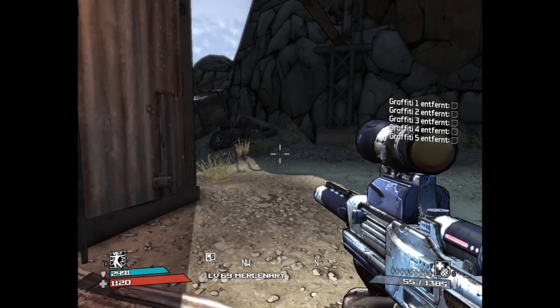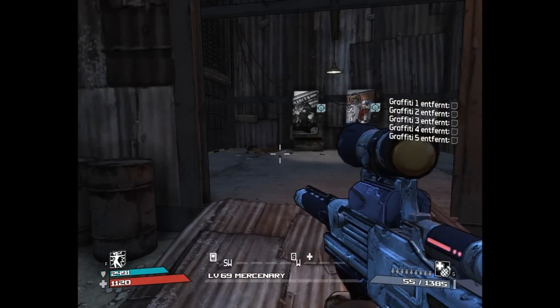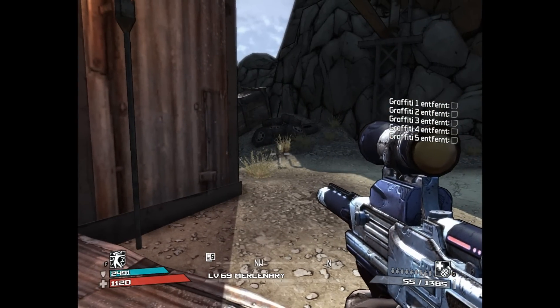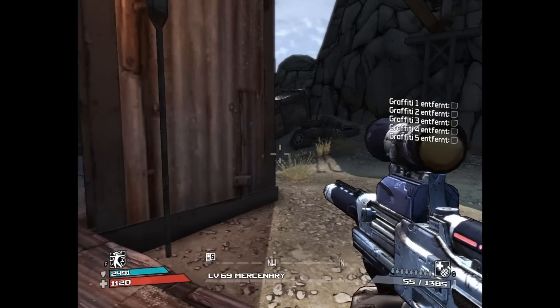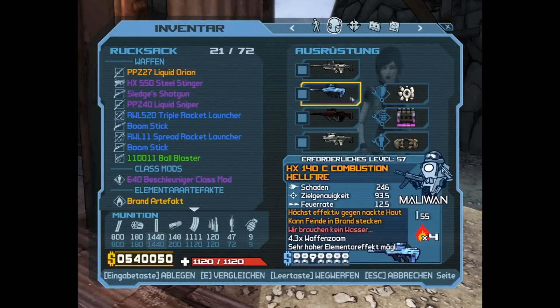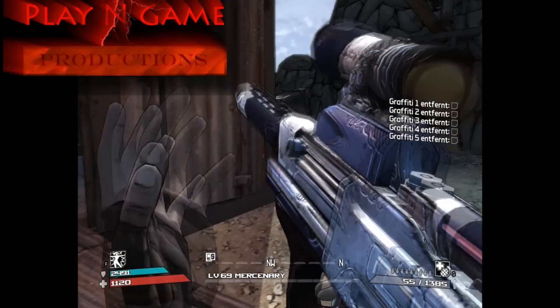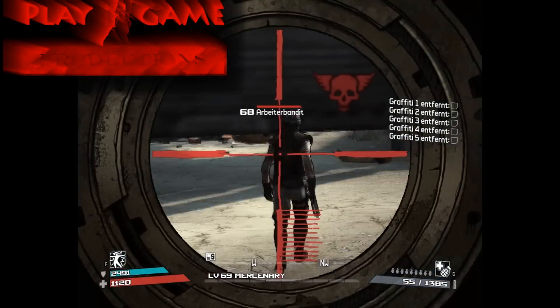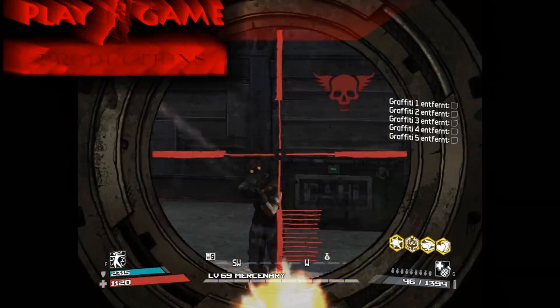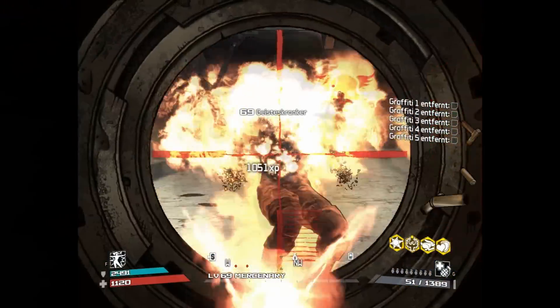Welcome back everybody to the short series of Borderlands weapons. Today going around with a Siren for the first time, and this is because I'm going around with a Hellfire submachine gun. This is probably the strongest weapon in the whole game because of its extreme damage over time effect.